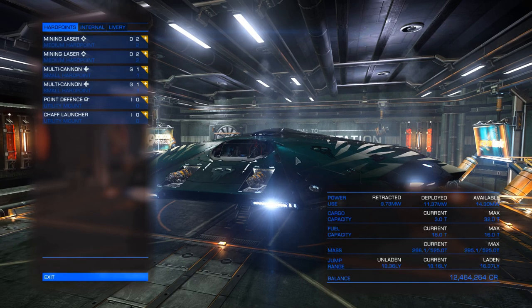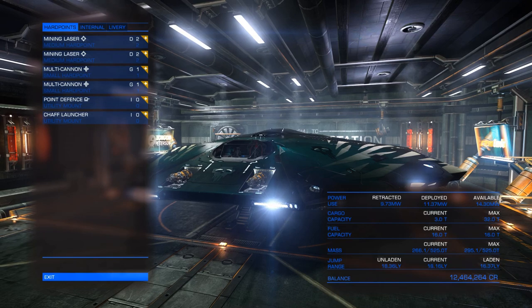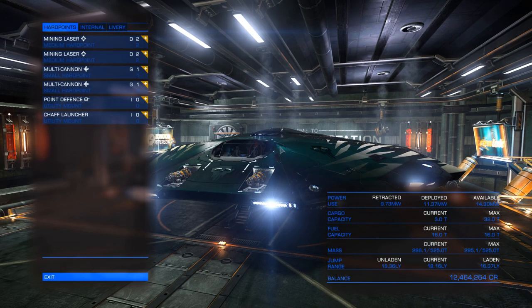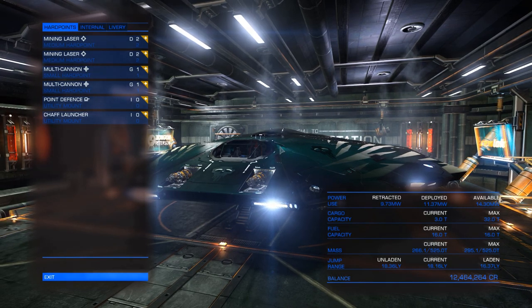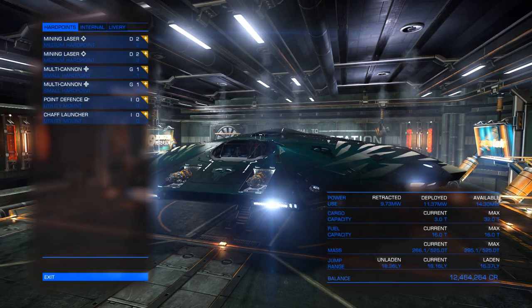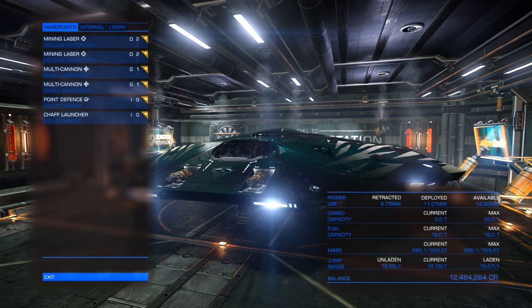First things first, we're going to want to talk about the ship you're going to need, because not all ships are designed equally. If you start off with the Sidewinder you're going to have less capacity, but it's still possible to make money. However, I recommend getting into a better ship through bounty hunting or some other means — it's much quicker and easier overall.